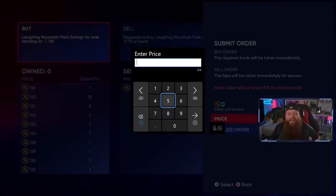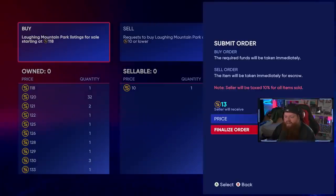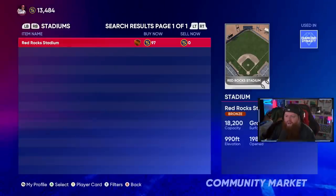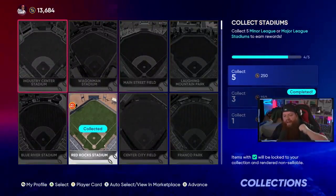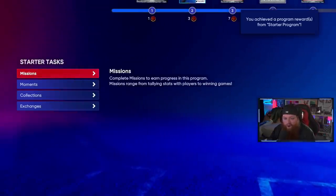We're even closer to the 40 stars needed. I noticed some stadium collections we can add cheaply. I'll put a buy order in for 15 stubs — if somebody quick sells it, we'll get it. Another one for 45 stubs — not gonna nickel and dime over that. We already have four out of five stadiums. Once somebody sells Laughing Mountain we'll have five of five, lock them in for 250 stubs back and stars.